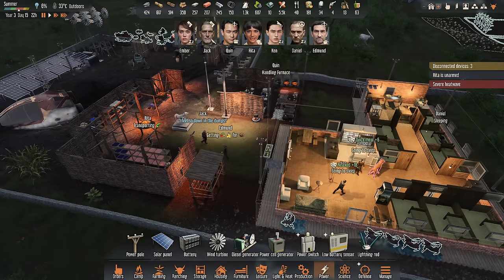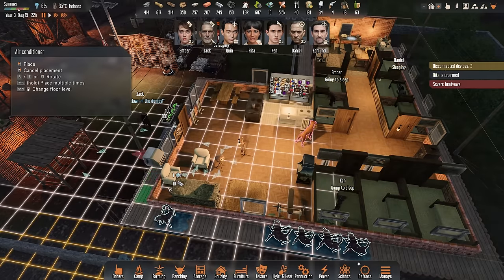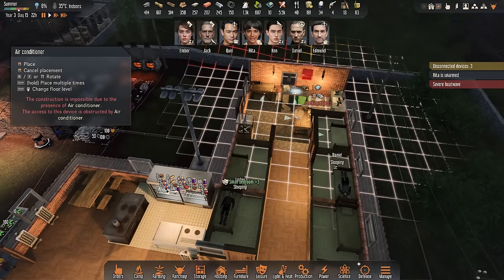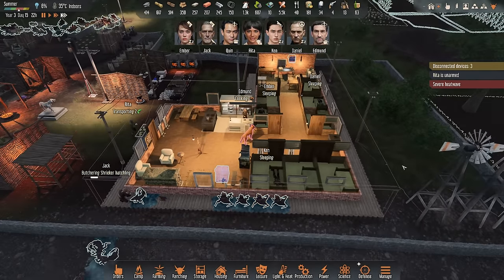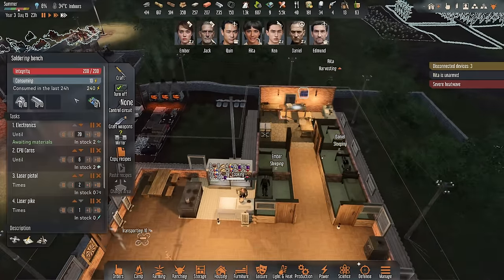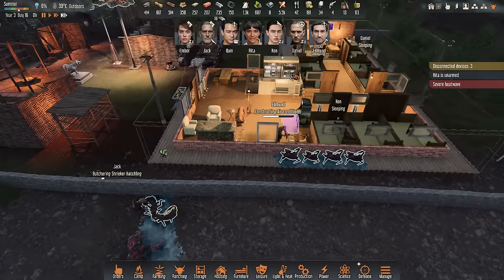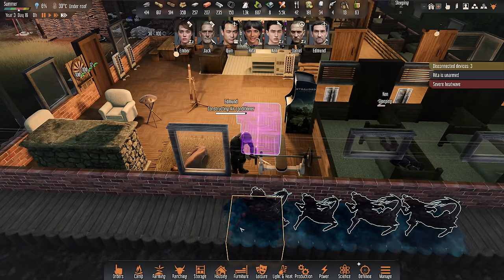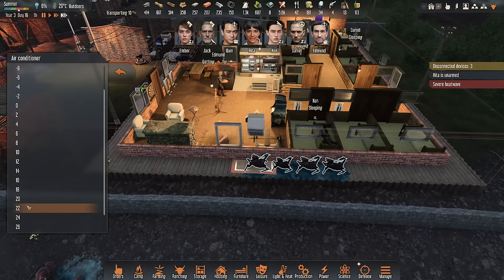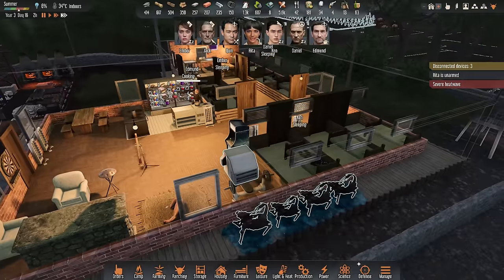With that energy surplus we can finally go for that air conditioner. Let's have the first one somewhere here, and the second one over there — both areas of the house getting cooled at the same time. It needs a CPU core, so we can use the two CPU cores we still have left. We have lots of ore so we should be able to get lots of electronics done. There it is — target temperature 24 degrees. Let's reduce this to 22. This should do its job now.